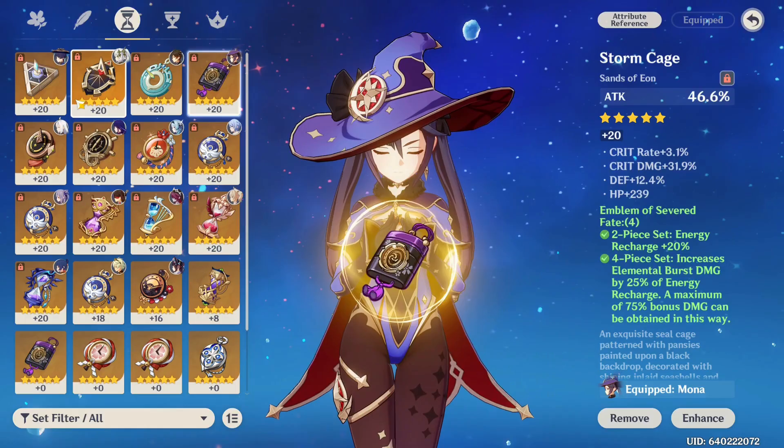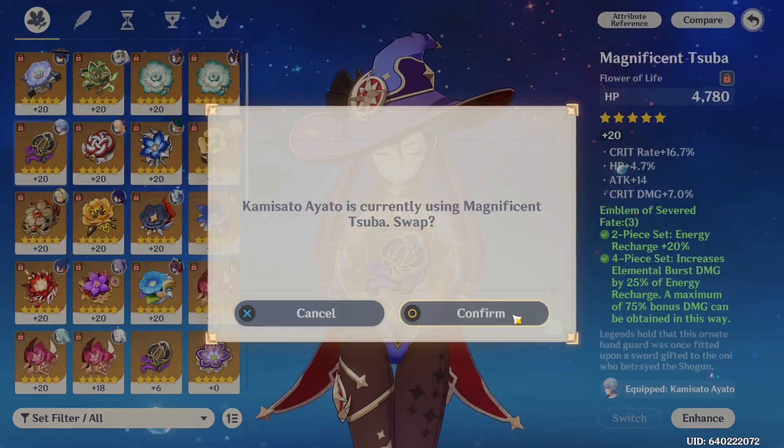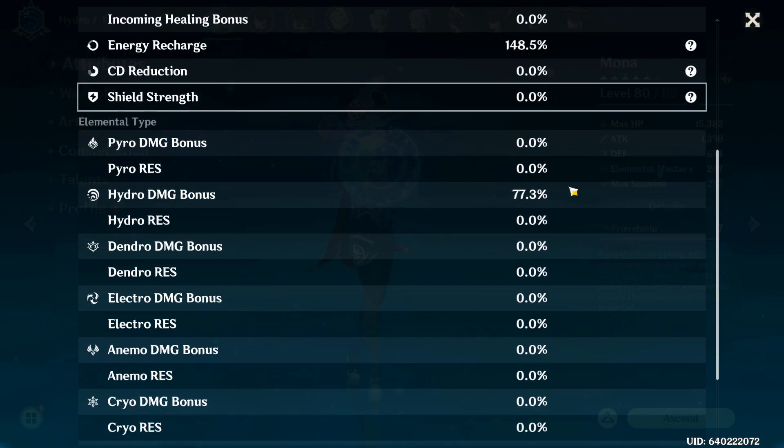We're going to try Elemental Mastery this time to see if I can get more damage. We got 247k... 80k... 165k.